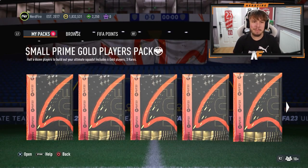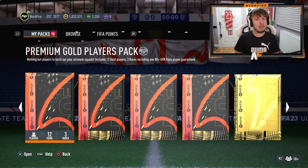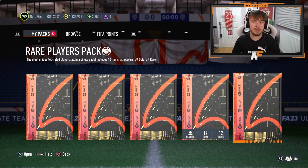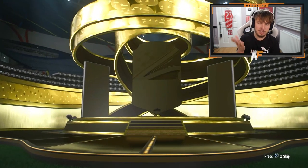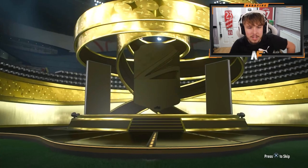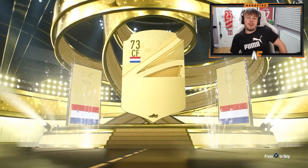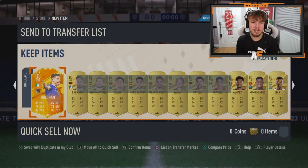I've got some fairly bad packs to get through first, then when we get to the good packs I'll show you - but if we get anything good from the bad ones I'll show that too. We've got two packs - a 150k pack, one ultimate pack, and then three 84-times-fives. 50k pack first - these are tradable. Next one - Van Dyke? No, it's going to be a brief 84, not the greatest. Final tradable pack - 85 rated, we didn't even get a walkout from any of them. Hopefully they've saved the luck for the 84-times-fives.